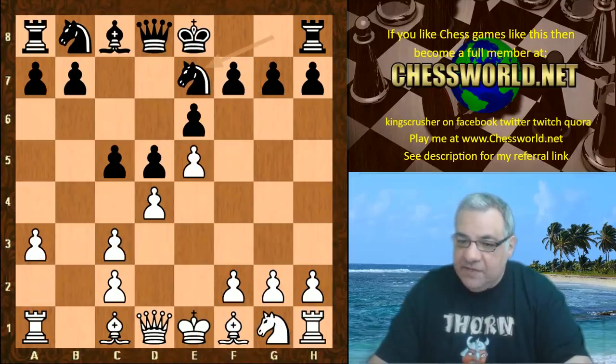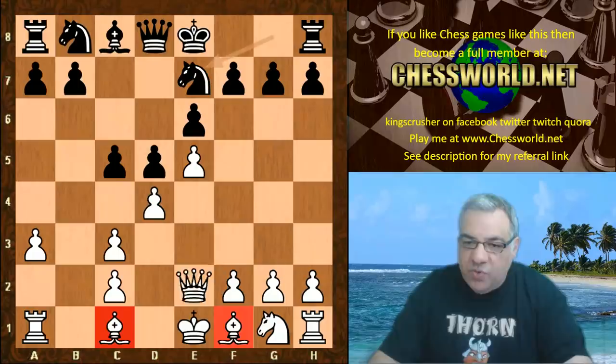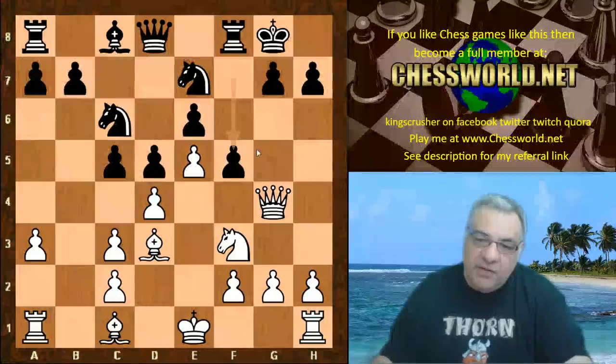There are interesting imbalances out of this opening. White has the bishop pair, though the structural damage could be in black's favor later. So Queen g4, black castles, Bishop d3, Knight bc6 - end of the book. Stockfish plays Knight f3.